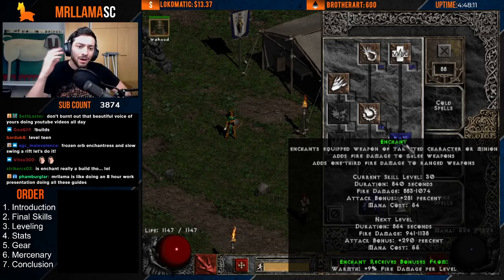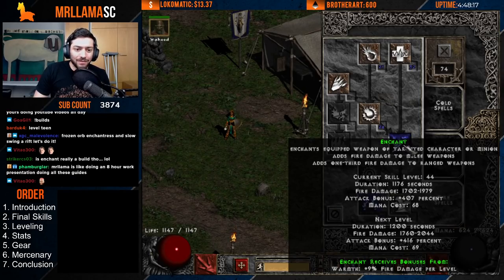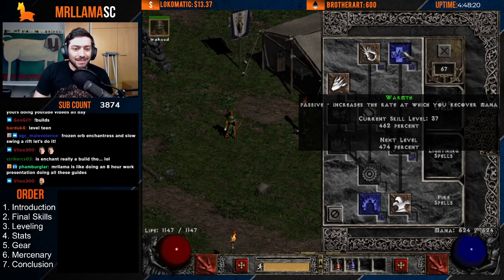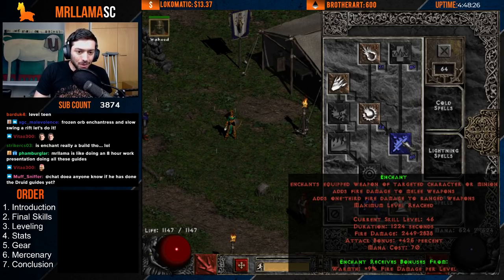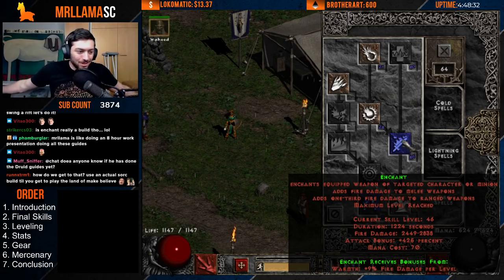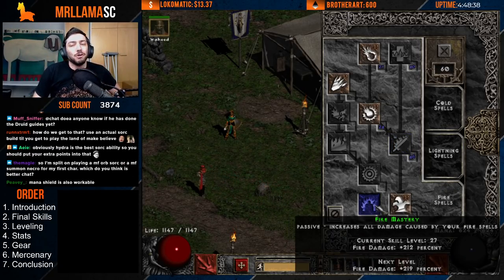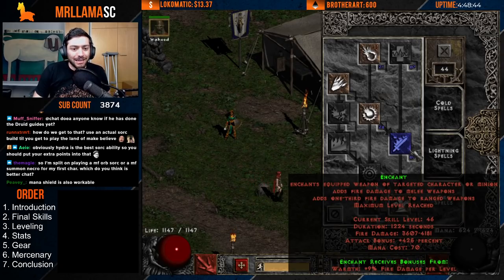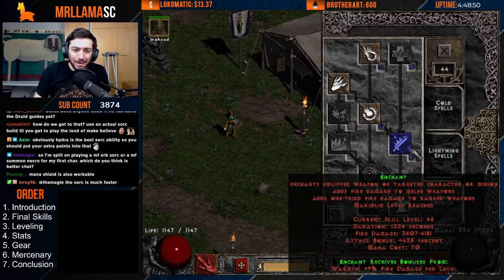A big boost from Enchant is that it really does add good damage, but one of the bigger benefits I love about Enchant is that it also adds a ton of attack rating — you can see a 425% attack rating bonus here. And that's not just for you; you can cast it on your mercenary, you can cast it on any party members, so they're getting added damage and added attack rating. It's going to be super nice for the character, and great for helping out a team, especially with a lot of melee characters or bow Amazons.